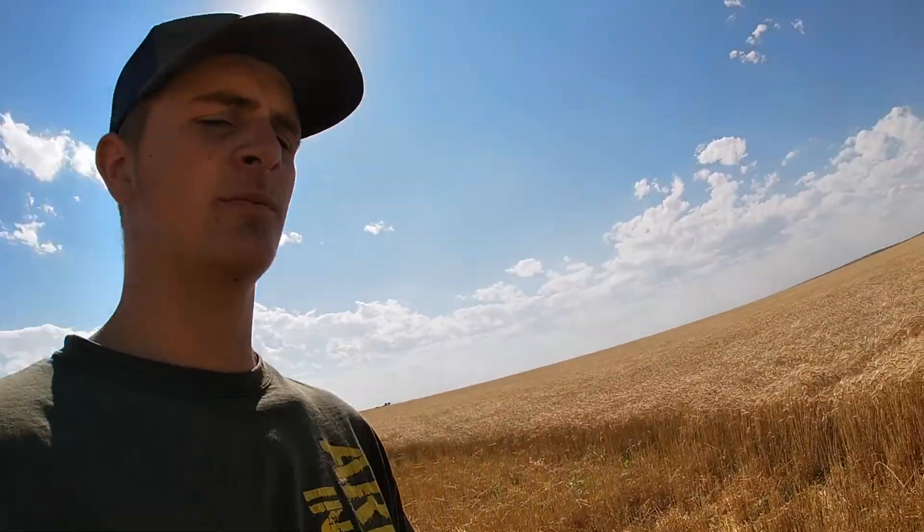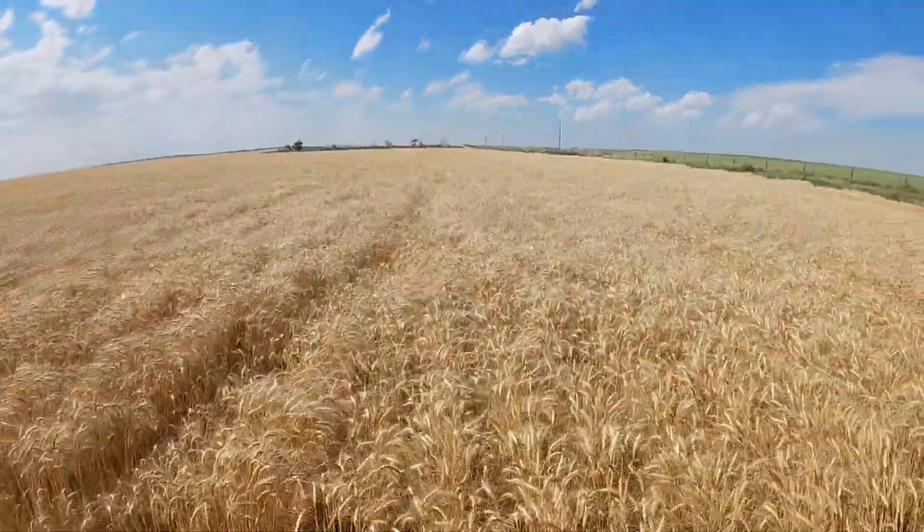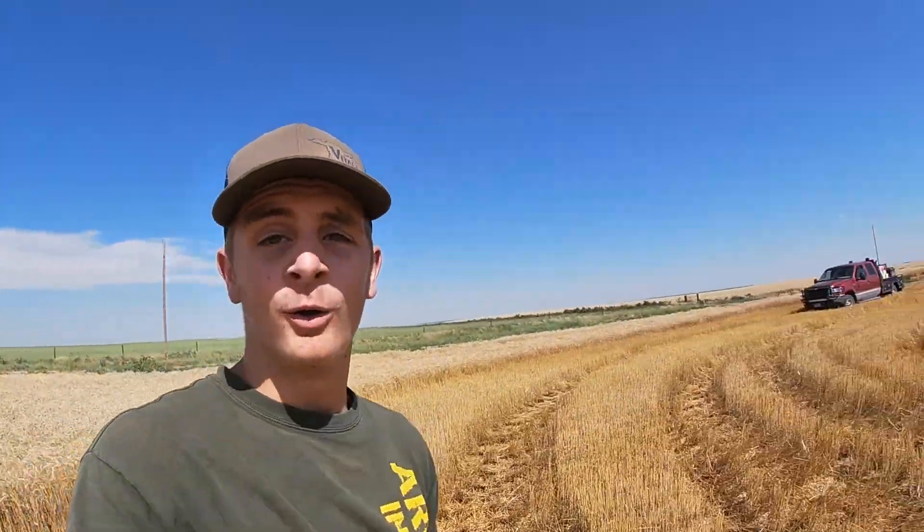A lot of stubble here to plant milo in next year. That 50-ish acre field tested like 14 and a half on our tester, and our tester is normally a little lower than what it actually is. Dad said that still looked like there were some green kernels in there, so that was still too wet. We brought down here and the tester showed below 7.8.